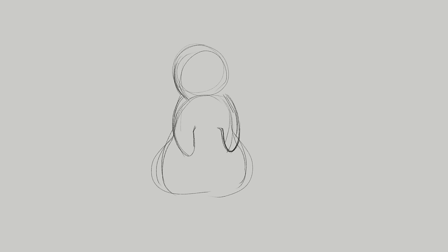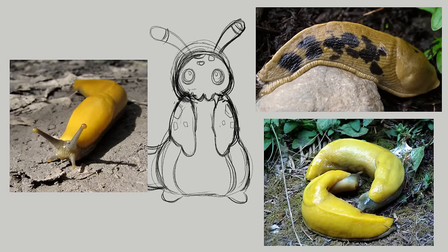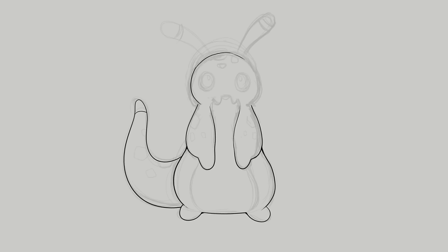The second animal we're designing a Pokemon from is the banana slug. Warning — I'm gonna have some slugs shown on screen starting now. I personally find slugs and snails to be pretty adorable. They're slimy and they're goopy, and I really like their noses. Banana slugs are a common slug living in North America that is commonly bright yellow with blackish-brown splotches. They can actually get pretty big, and they're skilled decomposers. Alright, no more real slugs on screen.